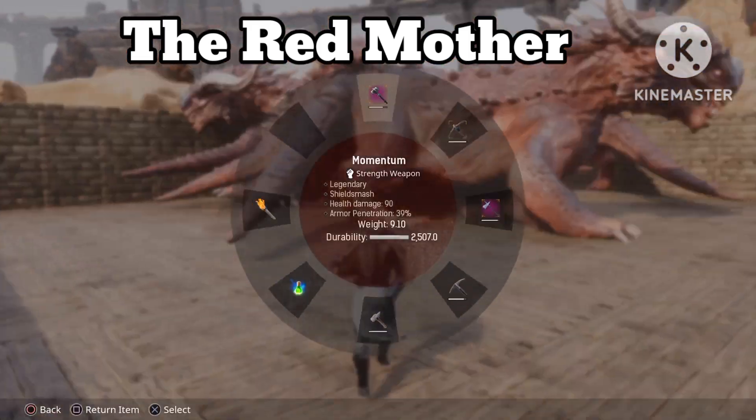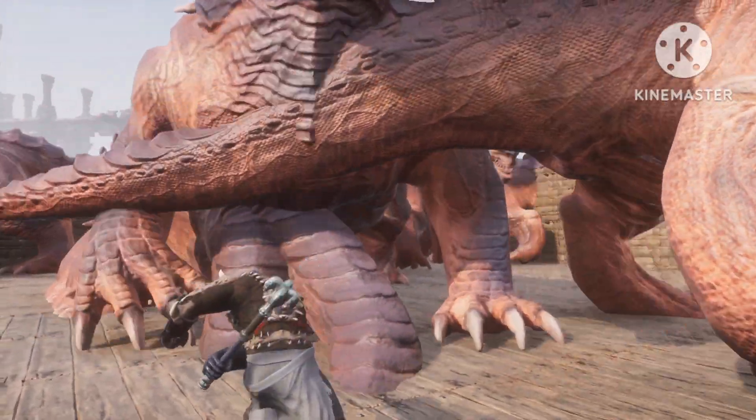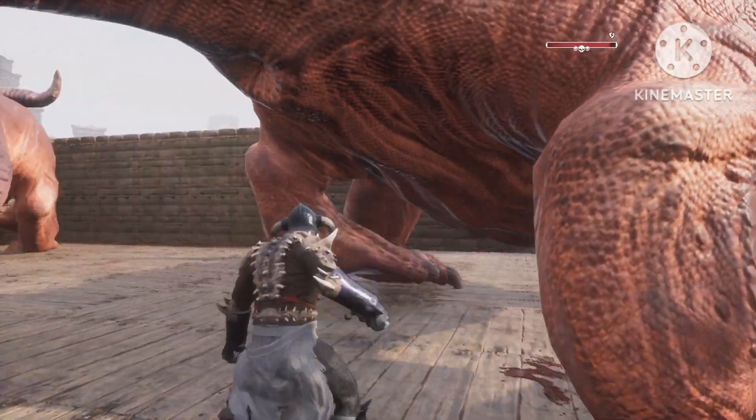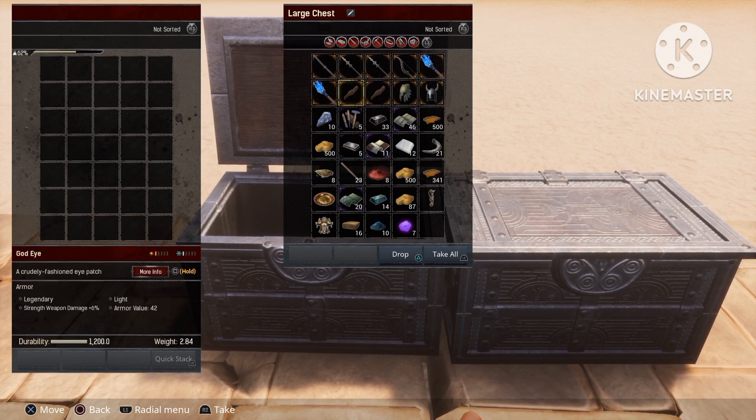Next up is the Red Mother — I also spawned in ten of those. After killing ten Red Mothers, here's what you get: we've got the Blade of Seven Winds, which is actually a great katana, we have two Live Blood Spears, and one Wrath of the Red Mother — the best bow in the game — and two of the Final Breath of the Red Mother, which are torches that last very, very long.